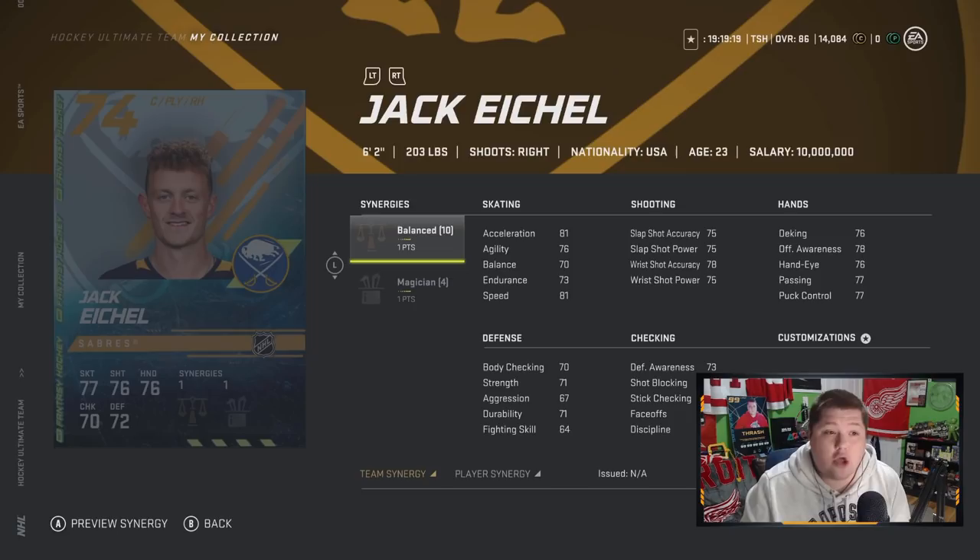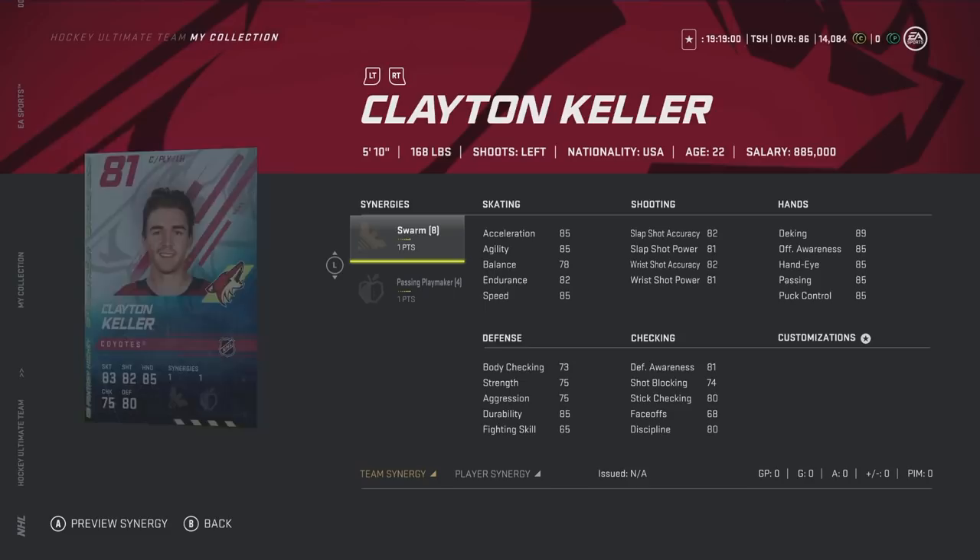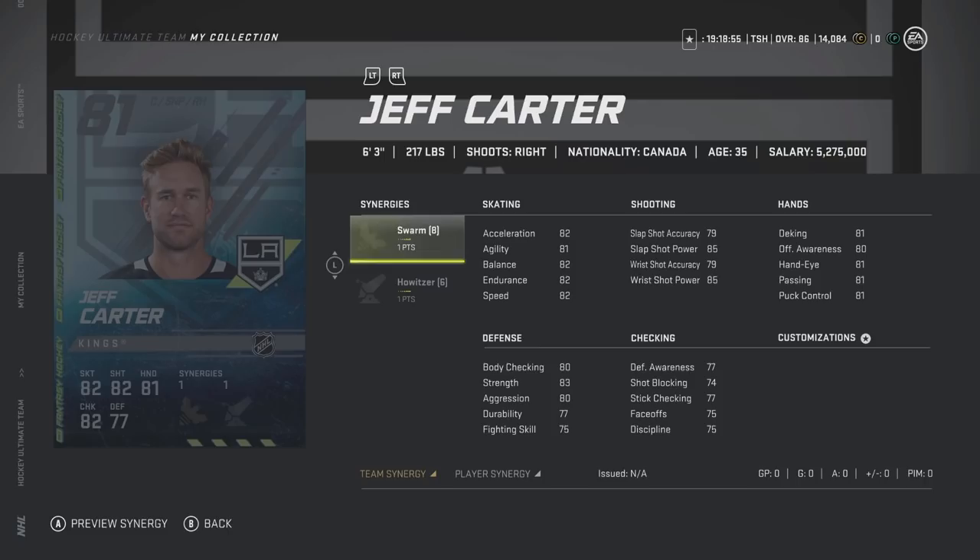First up, we've got this 74 overall Jack Eichel. We need legitimately 25 goals on the season to become 99 overall, but if he gets it, the card is absolutely disgusting. He has Balanced and Magician. We've got Sam Bennett with Wingman and Heart and Soul, Wayne Simmons with Distributor and Passing Playmaker, Clayton Keller with Swarm and Passing Playmaker, and Jeff Carter with Swarm and Howitzer — that's a really good card.